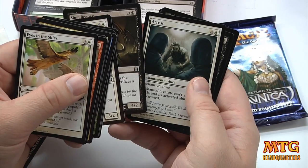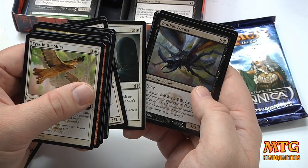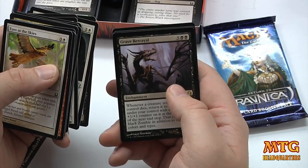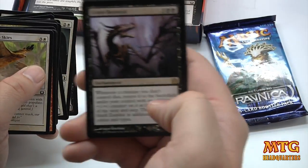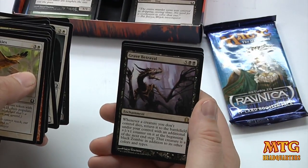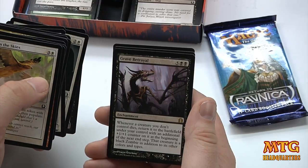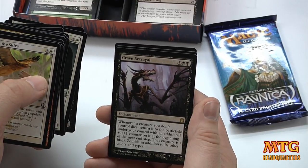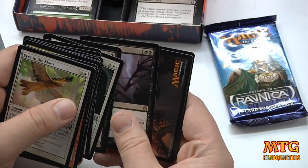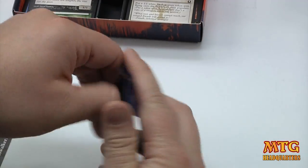Next pack — Slum Reaper, Arrest, Zanakiv Locust, and the rare is Grave Betrayal. Wow, look at that art — it's pretty gnarly. The text reads: 'Whenever a creature you don't control dies, return it to the battlefield under your control with an additional +1/+1 counter on it. At the beginning of your next end step, that creature is a black zombie in addition to its other colors and types.' That could get pretty out of hand.